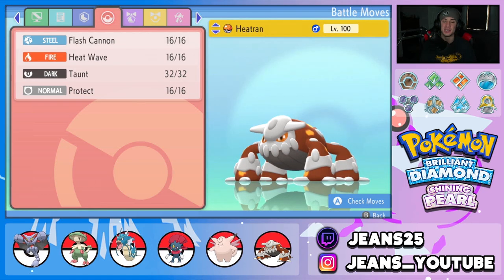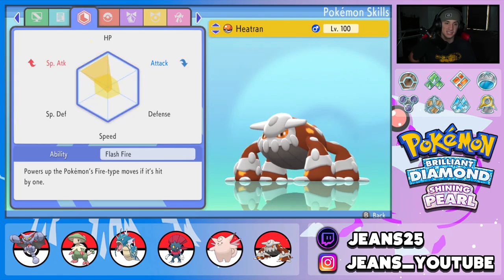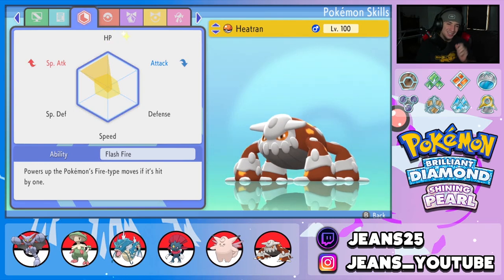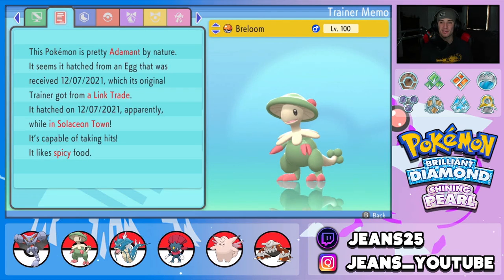Next Pokemon on the squad is Heatran, holding the Shuca Berry with its standard moveset: Flash Cannon for STAB, Heat Wave for STAB, Taunt to shut down opposing support, and Protect. EVs are in HP and Special Attack with a little bit in Speed. Nature is Modest to get that Special Attack boost so it can hit even harder.